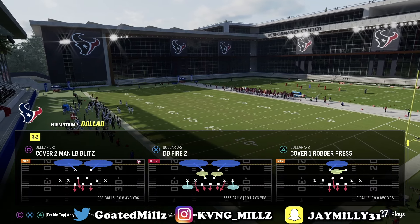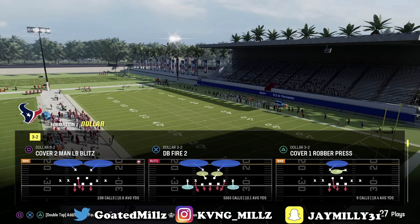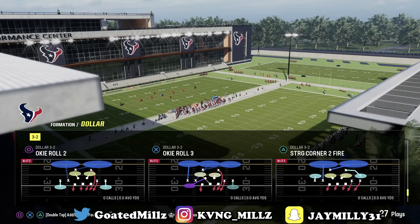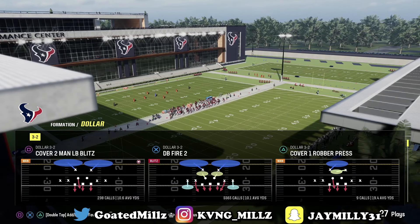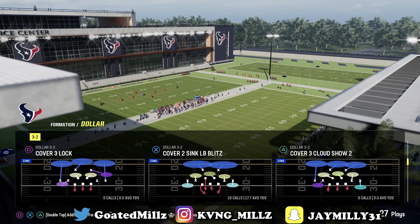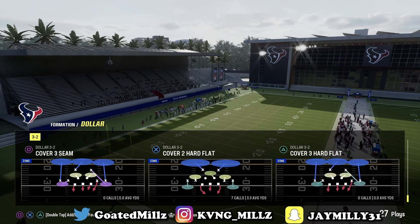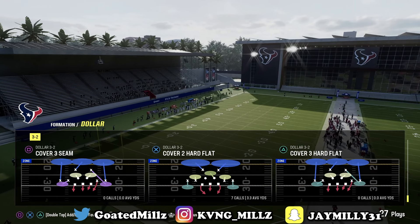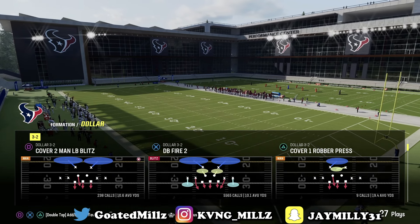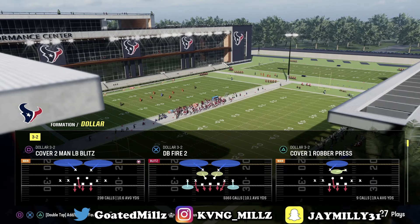The play we're going to be looking at is DB Fire 2. The meta before this update was Cover 2 Man Blitz or the Cover 2 Sync — the Cover 2 Sync linebacker blitz where the linebacker comes in free. Those were the metas just because the linebacker used to come in free. But what EA did is now the linebackers get tired when they're running free. So coming off the edge with these setups will be huge.